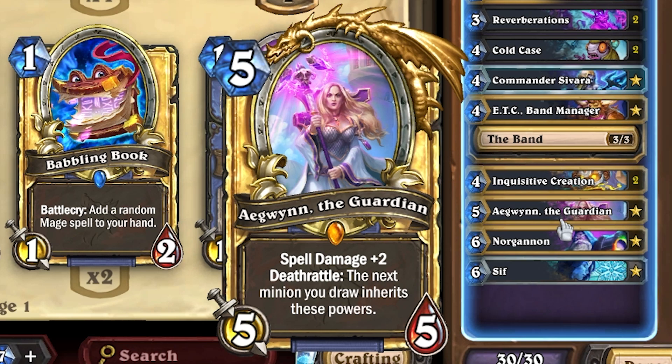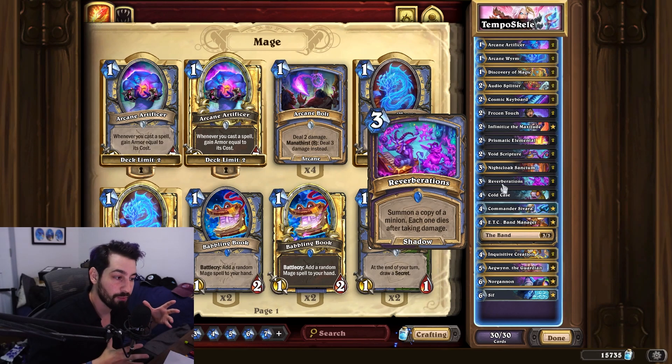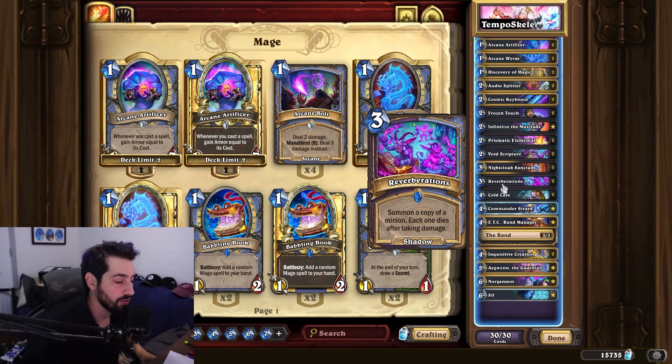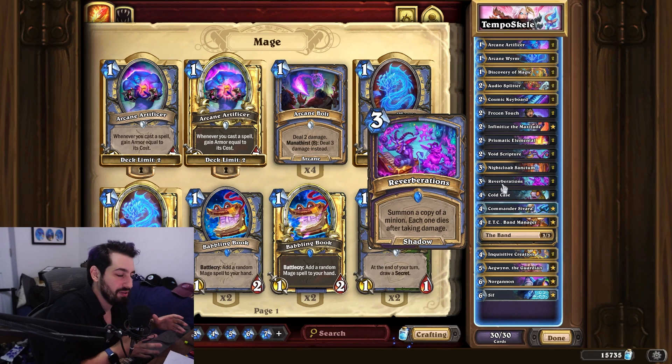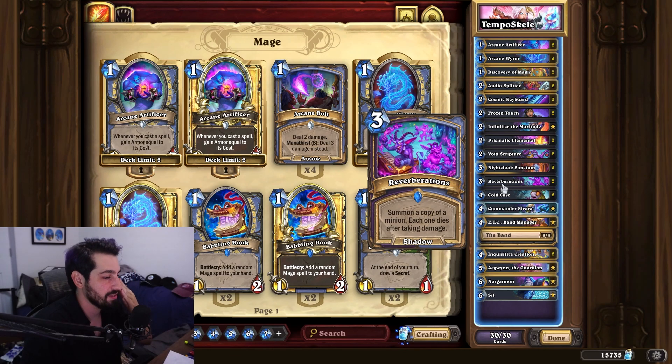Guardian is really cool because she gives plus two spell power, and the death rattle means the next minion you draw inherits those powers. This is really cool when you combine it with Reverb - if you Reverb Guardian, you can just keep stacking spell power without Sif needed. We actually got up to like plus 18 spell power in one game - it was like Sif plus three or four and three Guardians stacked. It was crazy.